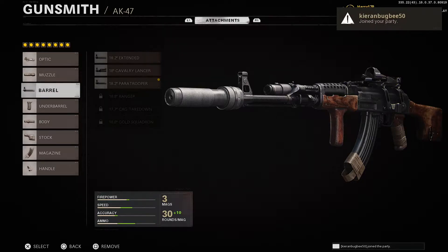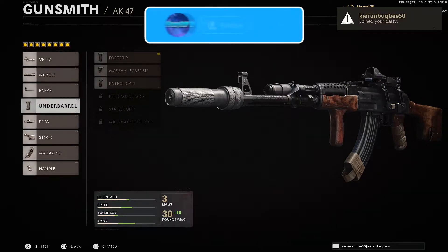On the barrel I go for the 18.2 inch Paratrooper, which increases the muzzle velocity and a little bit of recoil control as well, making the gun a bit more accurate. Like I said, this AK has a lot of kick to it, which is exactly why we go for the 18.2 inch Paratrooper barrel.